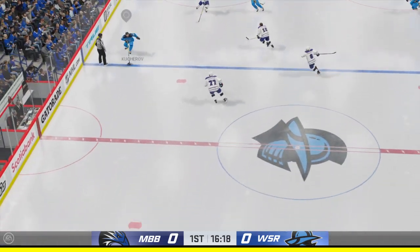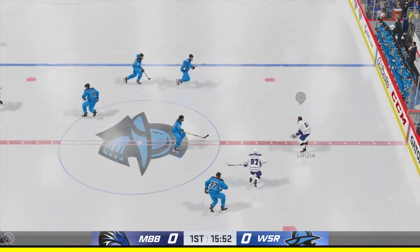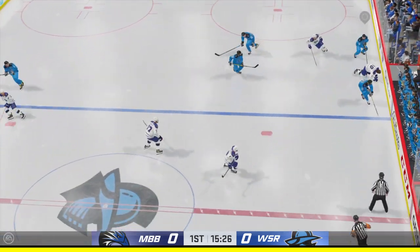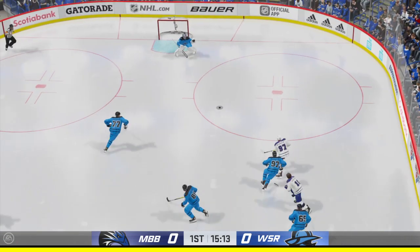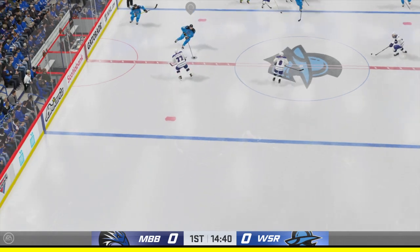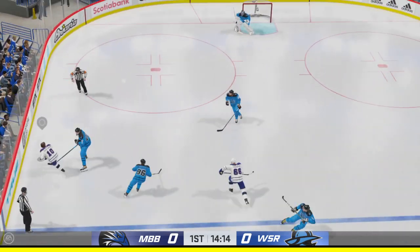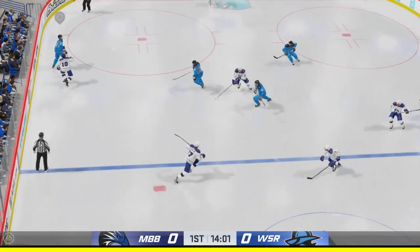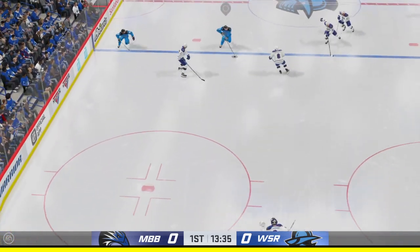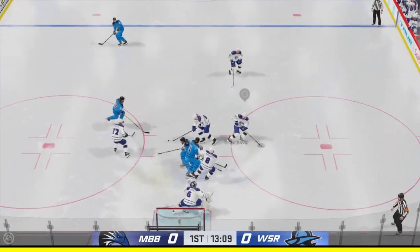Ovechkin's taking it from his own end. Milton's got possession here in the neutral zone. Rocked him in the open ice. Windsor's got the puck. Milton's gained possession along the boards. Hedman's got the puck in his own zone. Milton's ready to go on the attack. Windsor's got a hold of it against the wall. And now it's grabbed by Malkin. Good defensive stop with the poke check.